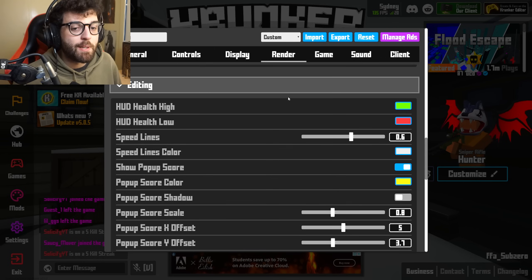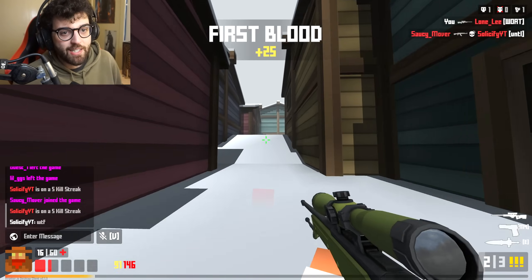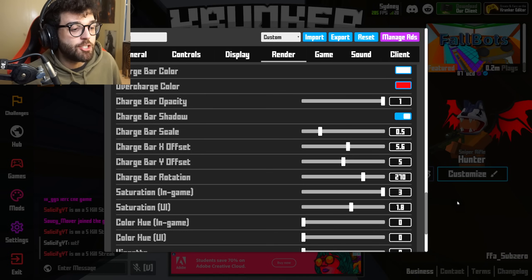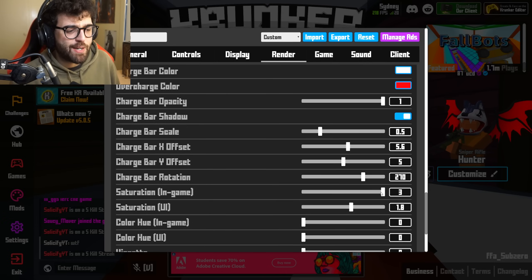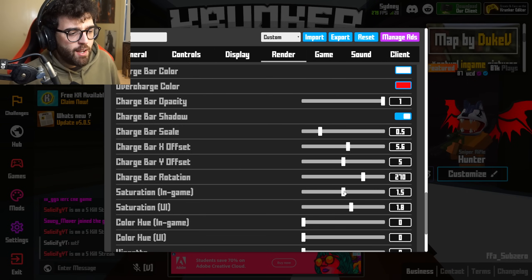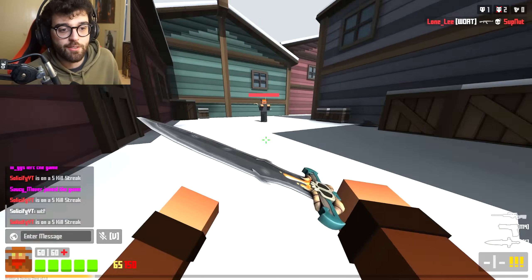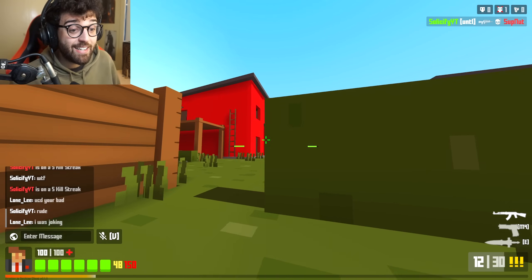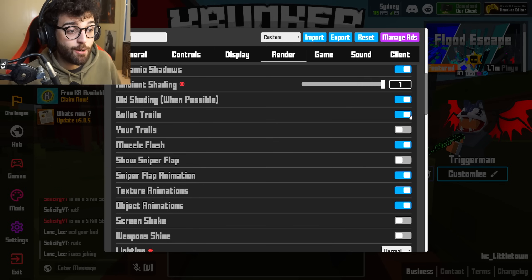For editing settings, the ones I want to talk about are speed lines. When you slide hop in Krunker.io you get speed lines — like anime lines. By default they're on one and they're really distracting. The one thing that does matter is saturation. You see streamers like Kashi with their saturation cranked, which looks really vibrant. It does tank your FPS a little, and at three it's aggressive. The maximum you should do is about two, but I usually keep it at about 1.2. Bullet traces — turn your own off but keep enemies' on.